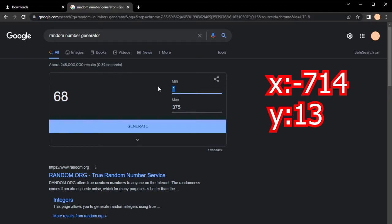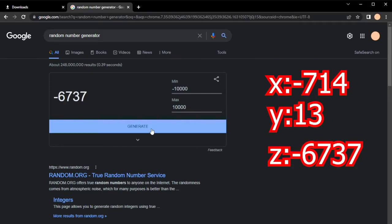Moving on to our Z coordinate — same thing as with the X coordinate, minimum of negative 10,000, maximum of 10,000. We are going to get 6,737 on the negative axis. That means we are going to be traveling at least about 10,000 blocks in one direction. Yeah, we are going to start off with probably one of the hardest ones. But anyway, let's get into the world — I actually have something to show you guys.